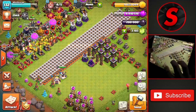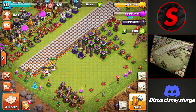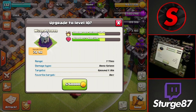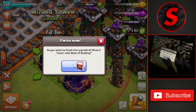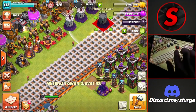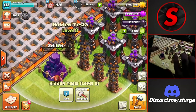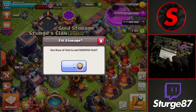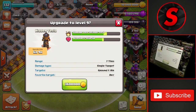Gold storages are almost full — about 400,000 left before they're filled. That was the final attack of the boost, so we train another army and start upgrading. First up: the second-to-last wizard tower up to level 10, costing 5.76 million gold over seven days — using a book of building since it's the longest defensive upgrade. That makes four wizard towers maxed with one left to go. Then upgrading two teslas at 3.6 million gold and a six-day time, using a rune of gold to refill the storages.